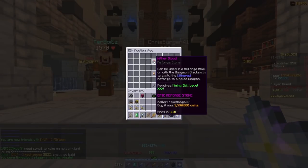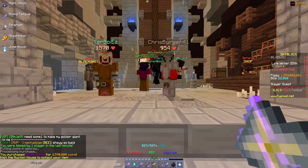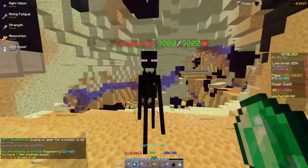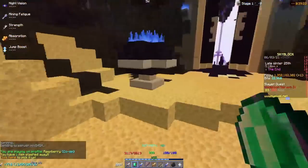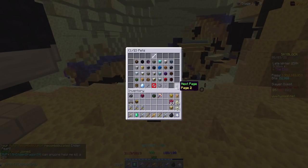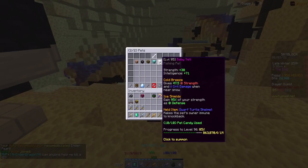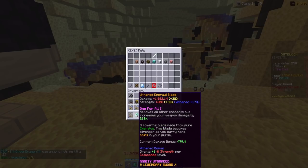The next we're going to test is withered blood. This gives you the withered reforge and it gives you a lot of strength. The damage we do with this is 1.3 mil. So for the price of 2.5 million, I'm basically doing 100k more, which is pretty decent. The good thing about withered is if you have a yeti pet, it does give you a lot of defense — this sword basically gives me 178 defense.